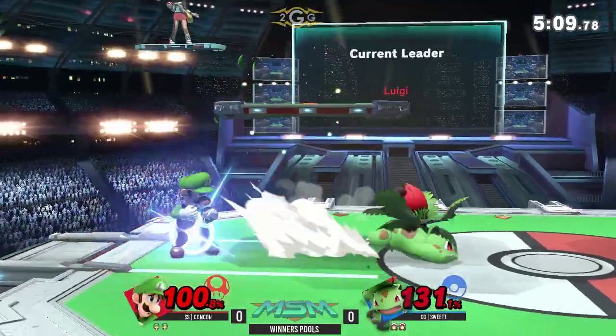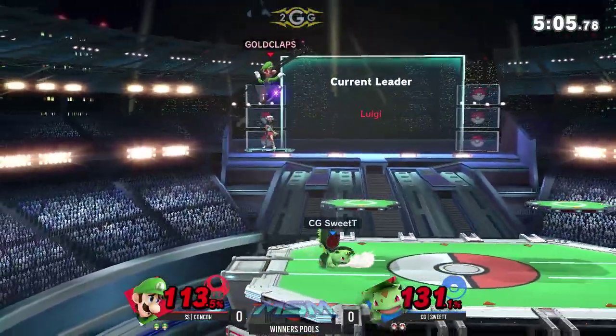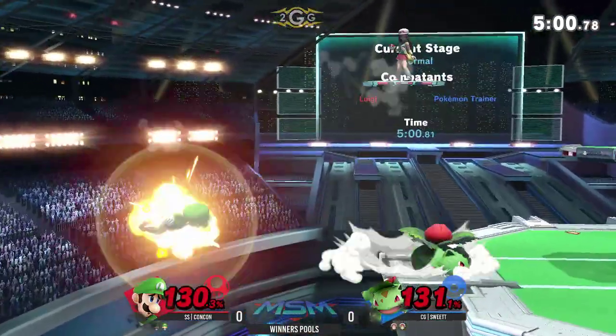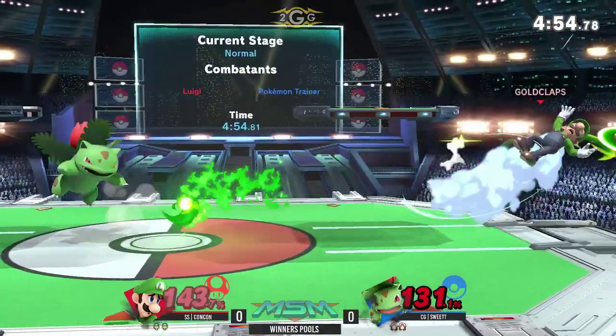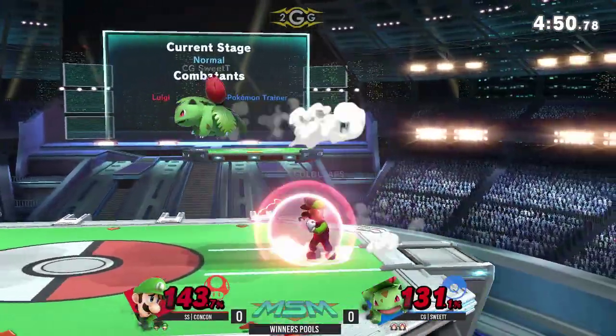It gives Luigi an edgeguard-challenging move without being super committal to going off stage. But that is kind of a dangerous game versus Ivysaur. Once they get to ledge, it's pretty tricky to deal with the up-B from ledge, so you have to respect that space a lot. There is some risk to it in this matchup.